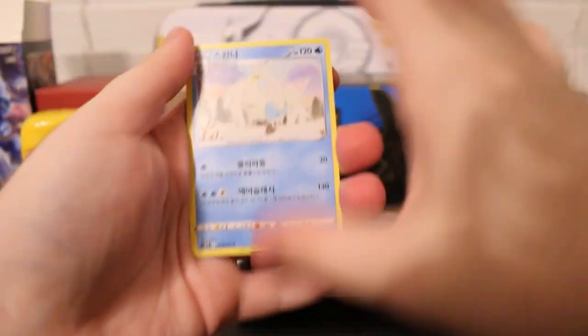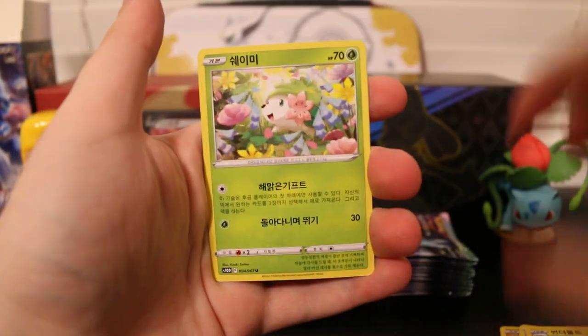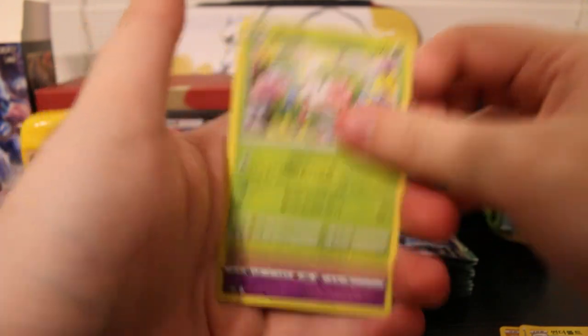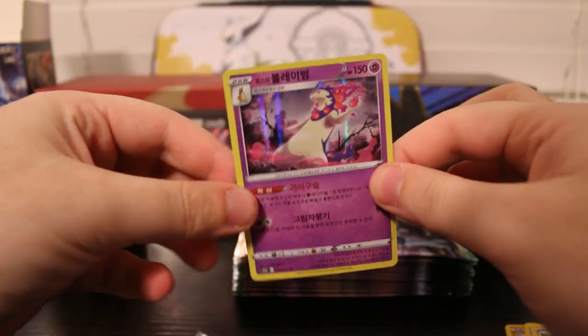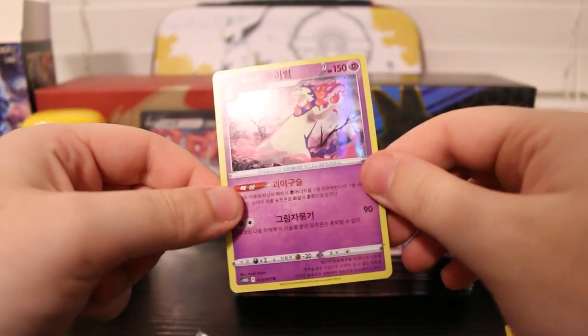We're probably a third of the way through the packs now. We've got Swanna, Mawile, Magnemite, Shaymin — look at that, that is a really beautiful card — and a Hisuian Typhlosion Holo. This is such a good card. I really love the artwork on this one. Super, super sick.